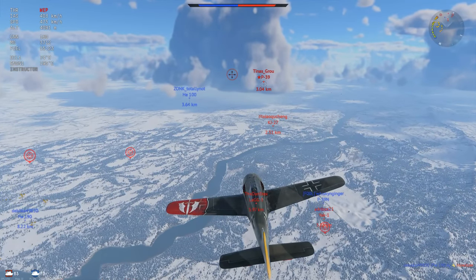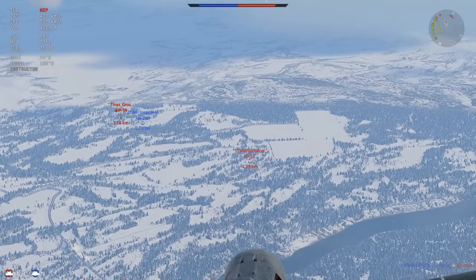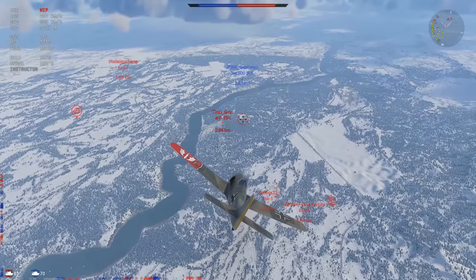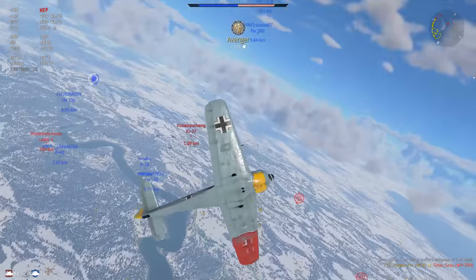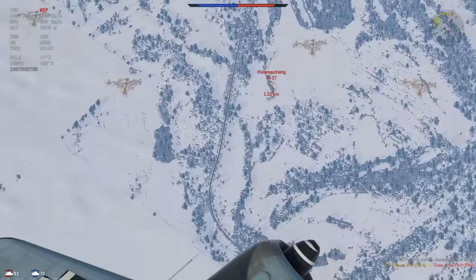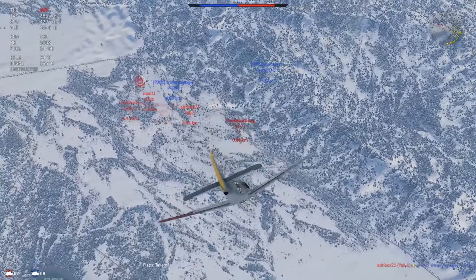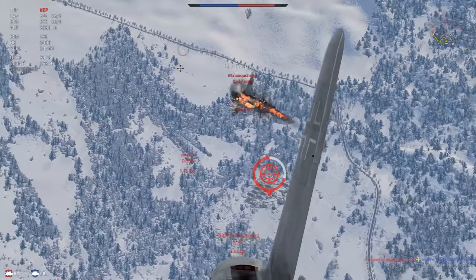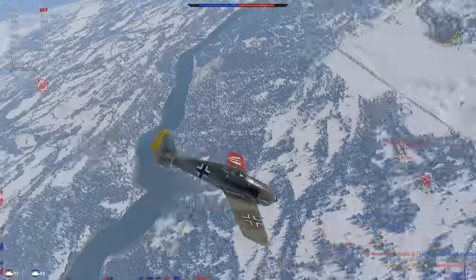We fly towards the middle of the map and notice a P39 — a Russian one, not sure if it's a K or an N. The K isn't really an issue; the N you have to be pretty careful with. They're already focused in a dogfight, and I can go for the Ki-27. The Ki-27 is definitely annoying to kill, but the P39 is much more dangerous, so I shift focus to him first. We kill him while he's completely occupied. Then the Ki-27 is extremely slow below us, trying to dodge the Heinkel 100 — so slow I just hold the trigger down without wasting my 20mm, because the Ki-27 is made out of paper mache.